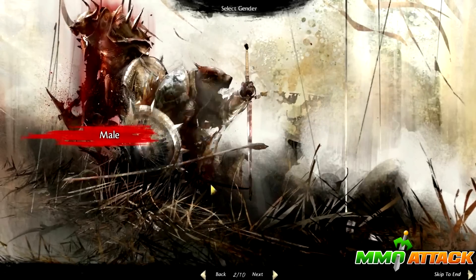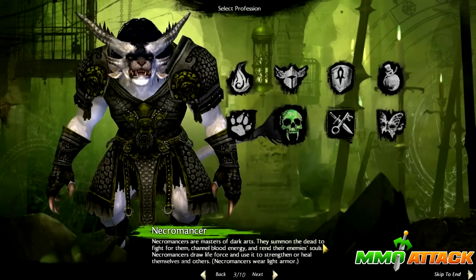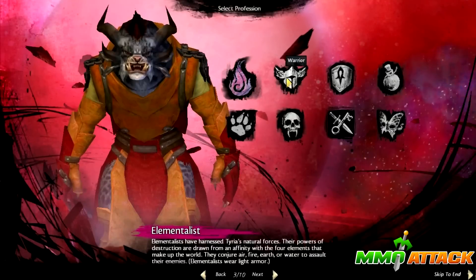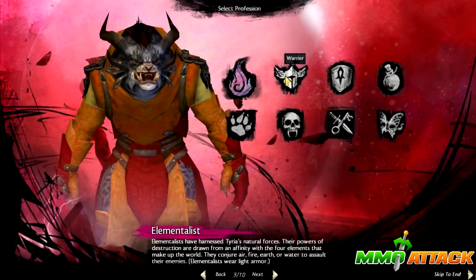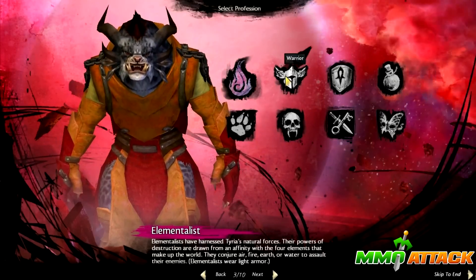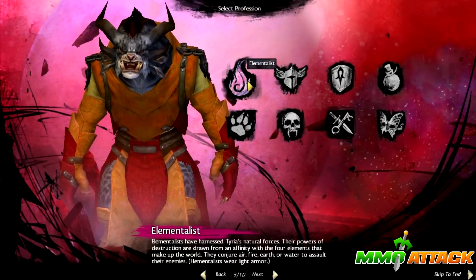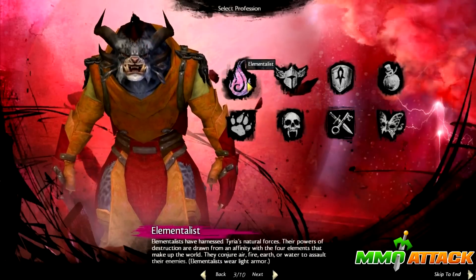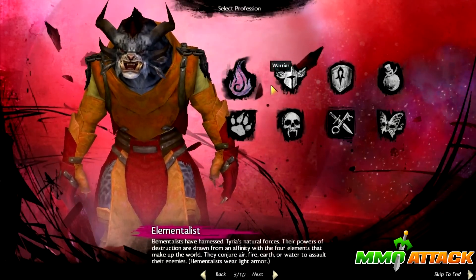So let's choose male. Here you have the eight classes. Elementalist, kind of like a mage, uses elemental magic powers - air, earth, fire and so on. Pretty basic, and this class was also in Guild Wars 1 so it should be a bit familiar.